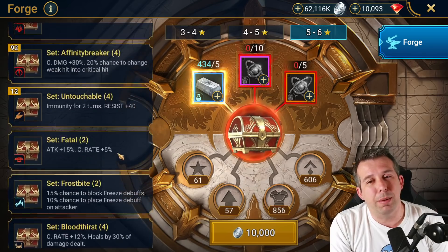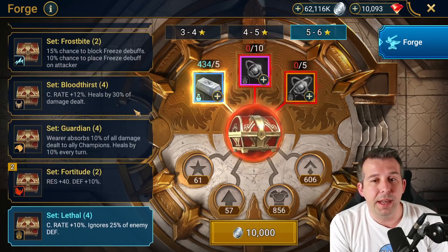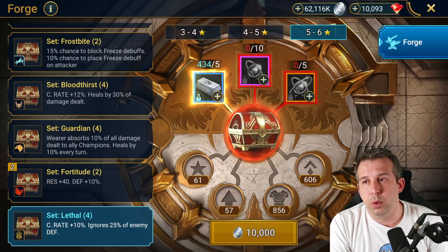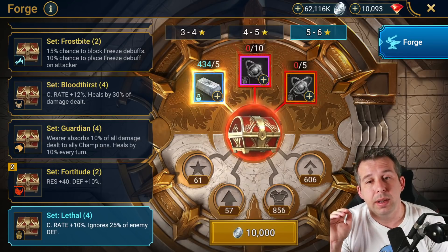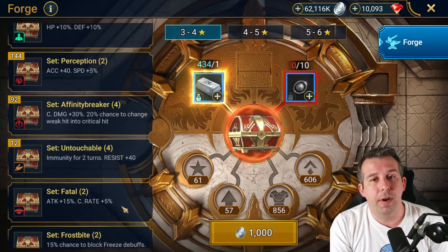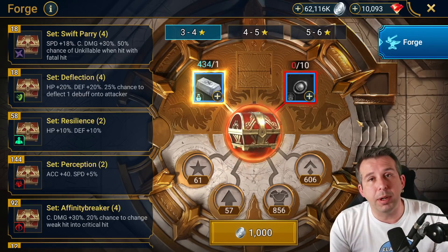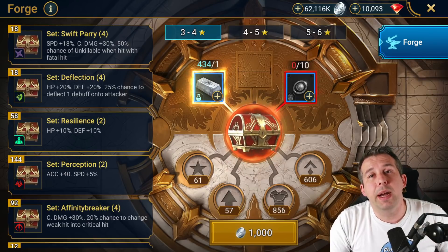They've definitely improved the game since doom tower first came out — I was pretty negative about the early sets, and I still stand by that, but the next four sets they've added have all been decent. This lethal set is basically a top tier set. Don't sleep on the forge — it's an absolutely valuable resource. On my free-to-play I farm a level of doom tower every single day even if it's just for the silver. On my main I'm farming doom tower sets all the time — it helps with clan v clan, gets you good gear, and it's basically free resources. I'll pin the written guide below. Hope you find it useful — I've been HellHades, see you later.